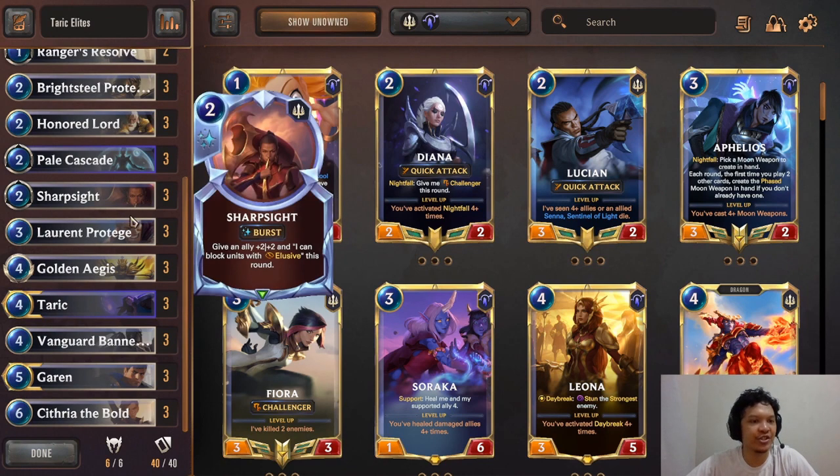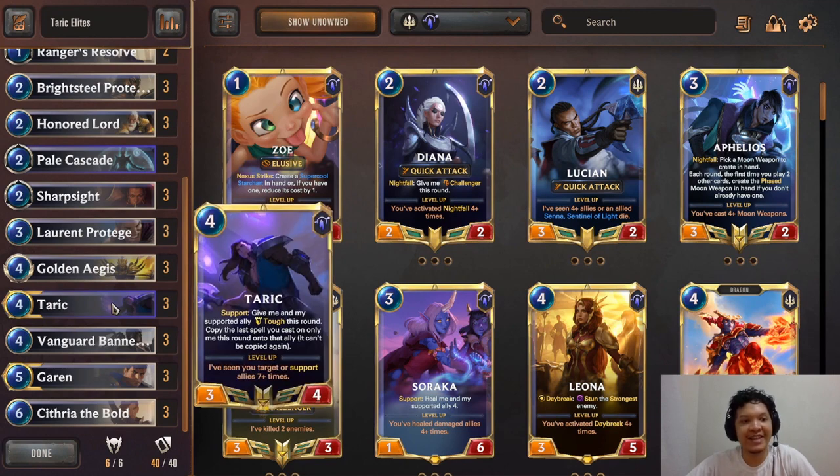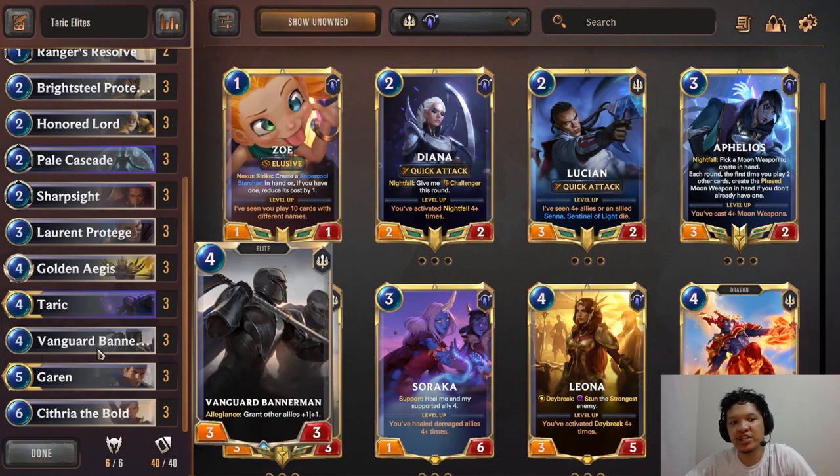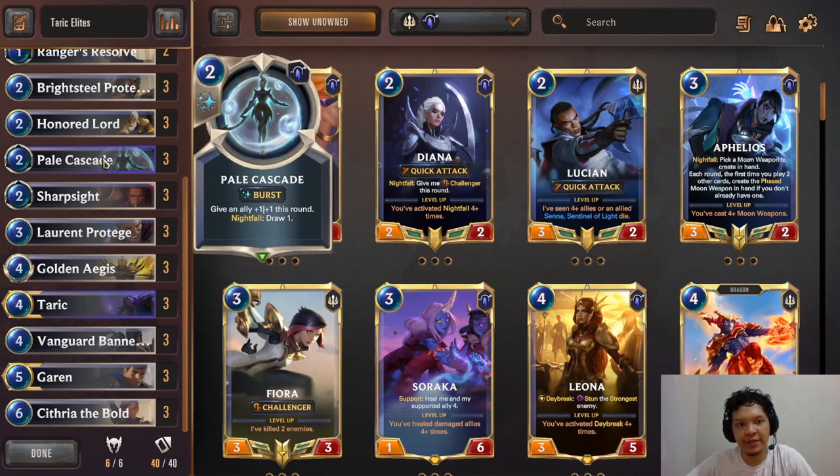I'll now proceed to the deck explanation. This is a deck that runs Taric and Garen as its champions, and we're using the elite package including Vanguard Bannerman. We only have a few cards from the Targon region — most of our cards will be from Demacia — including 3 copies of Taric and 3 copies of Pale Cascade.